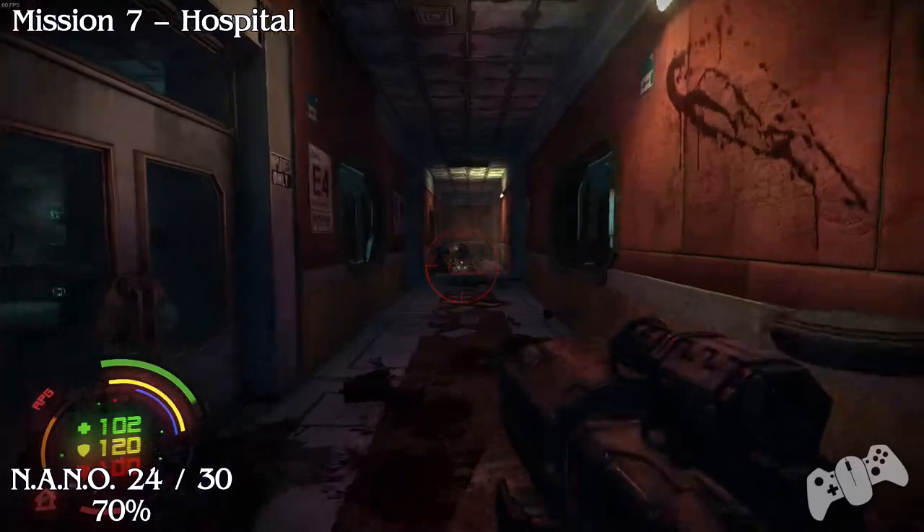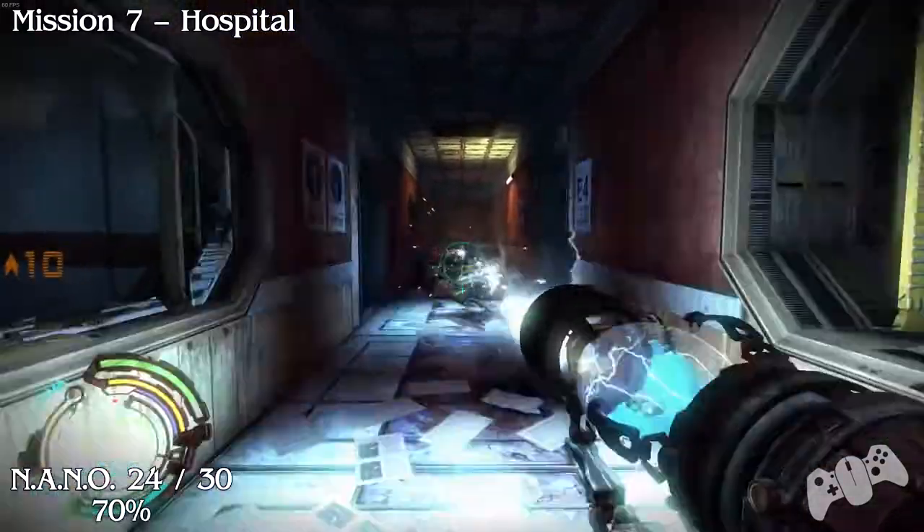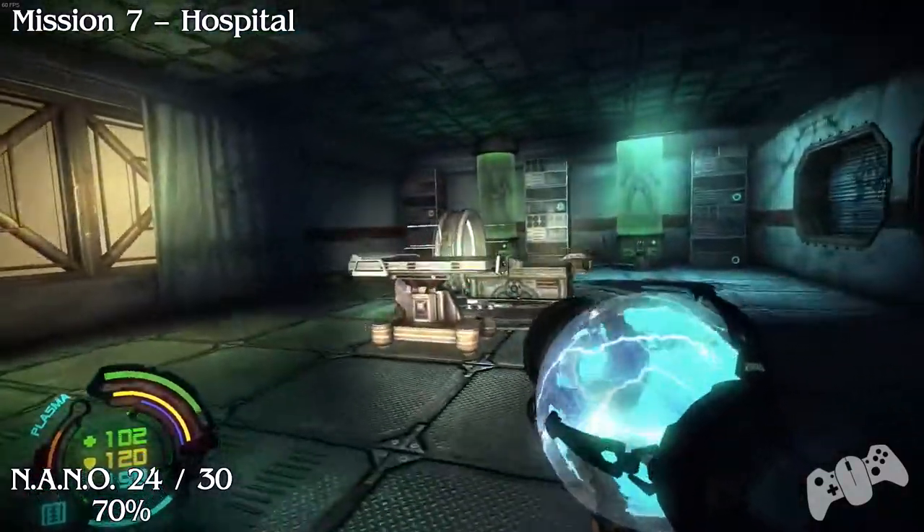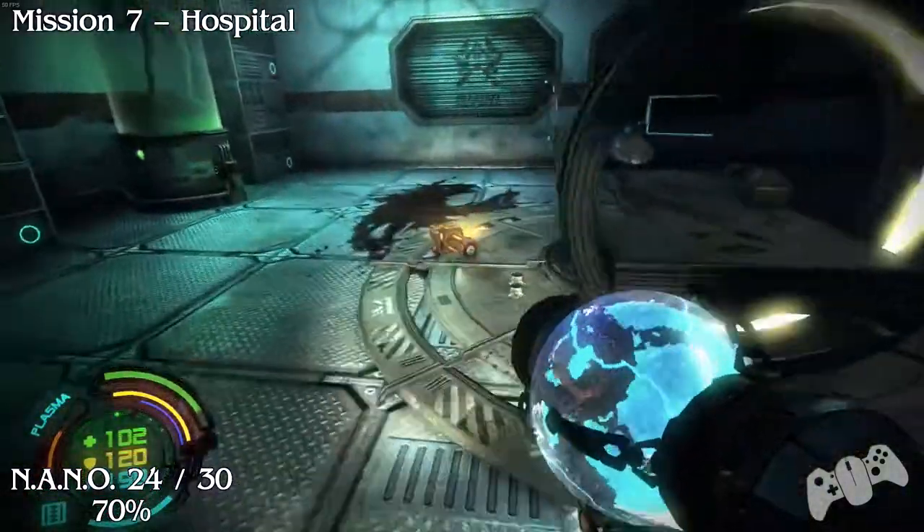Go down the corridor where loads of enemies are. You may get attacked by more enemies. Go for the last door to your left and there will be a nano behind this table.